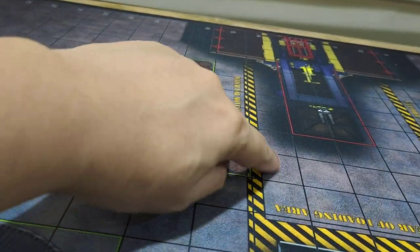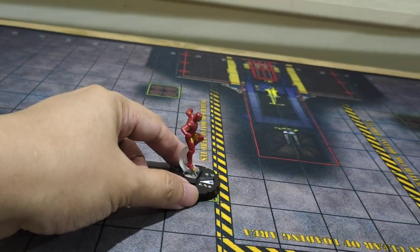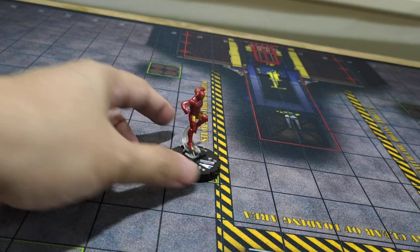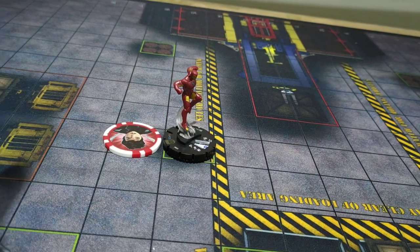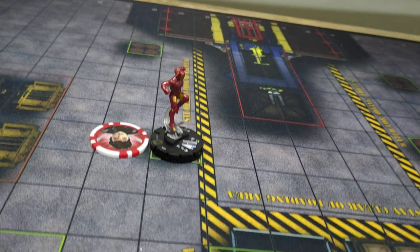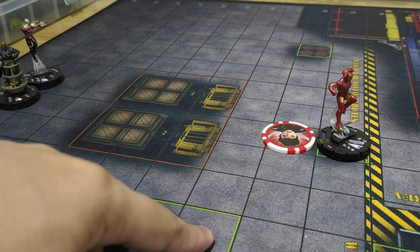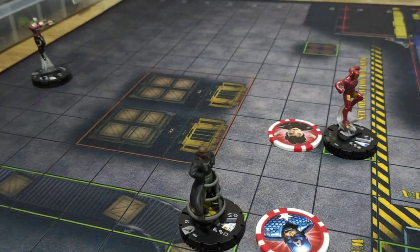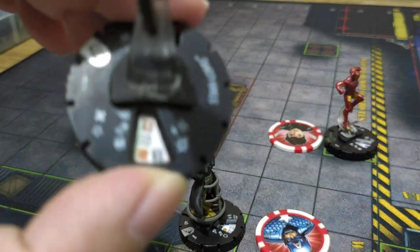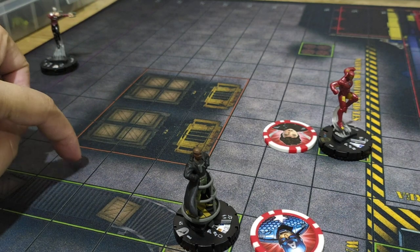Iron Man moves to a position — I want to stop him near the green area. When a character moves, they receive an action token marker indicating they've used their stamina. Next is Nick Fury, who has 7 move speed. I'll move him 1, 2, 3, 4, 5 — placing him there. For Star Lord with 9 move speed, I'll move him 1, 2, 3, 4, 5 — placing him in position. We'll discuss colors later as it's overwhelming.